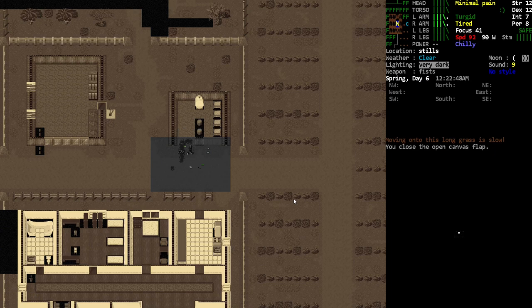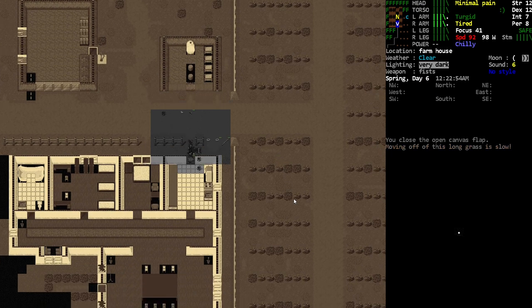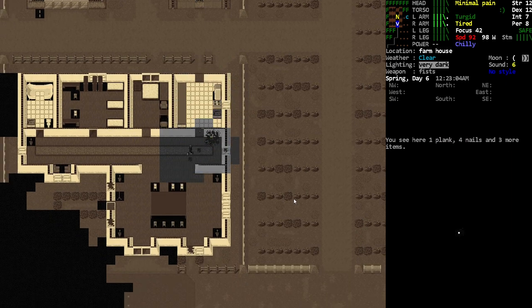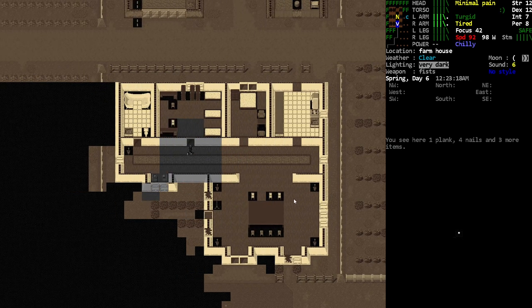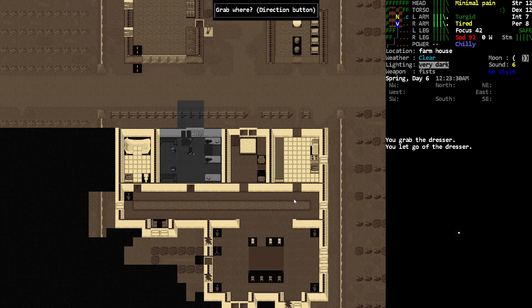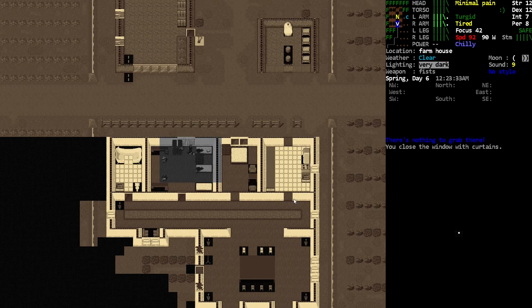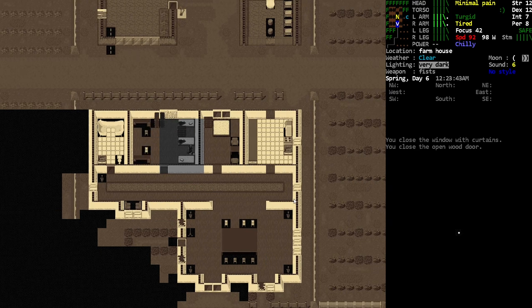Now if I could get myself comfortable, we should sleep here probably. We gotta be comfortable and safe in here. I might be able to — yeah, close that. Can I grab this? Can I just move that? Those are both closed, and that's closed, and I might be able to just go to sleep here.